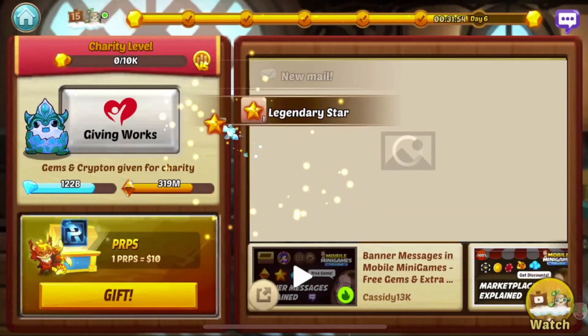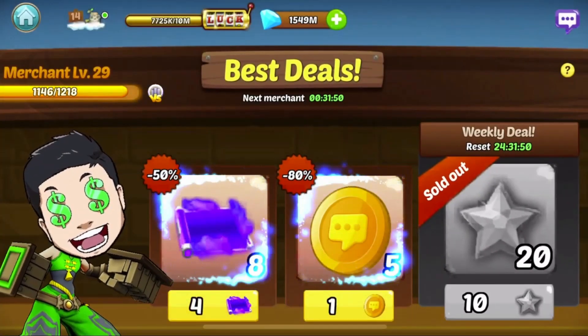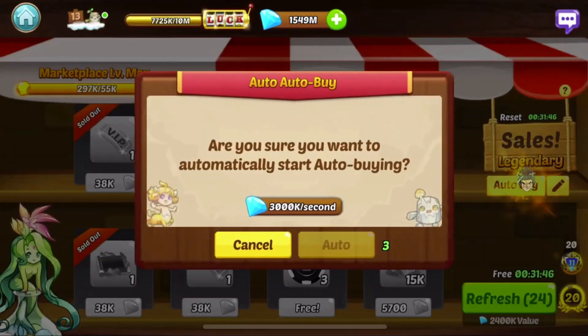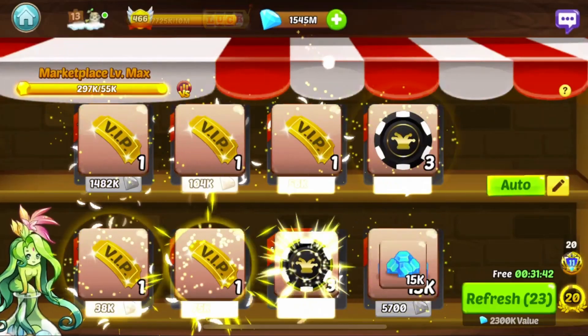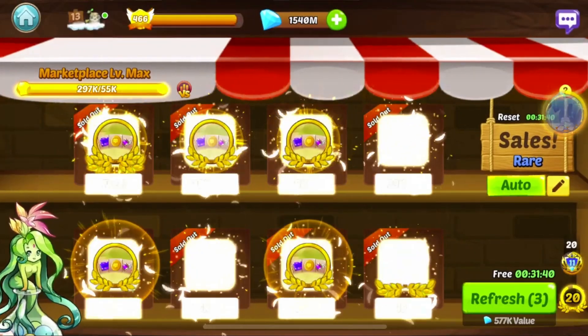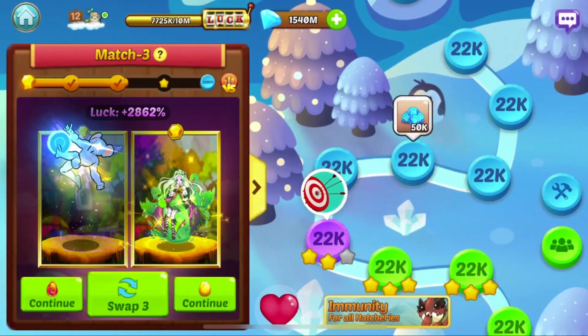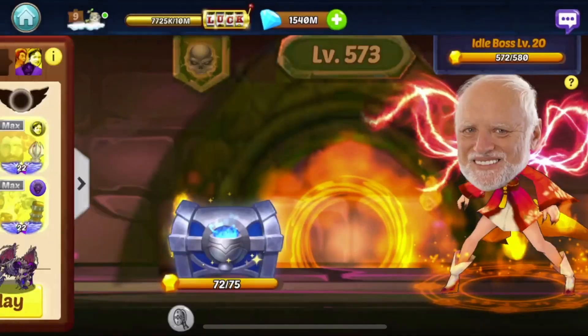If you do want to play a little more, you can claim these merchant deals and purchase all these marketplace items with the refreshes. Hit the next one — nothing usually here, nothing on the black market, no achievements.